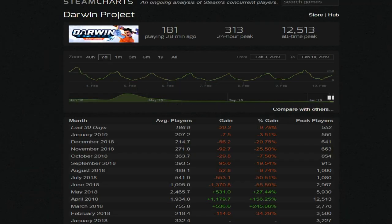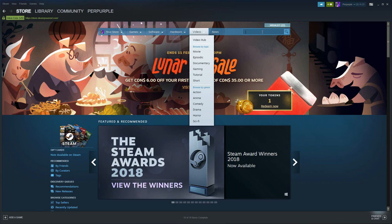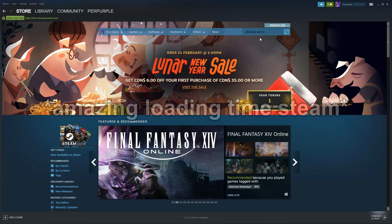First, let's head over to Steam real fast. We're going to type in Darwin Project — there we go — and click that. Now it's free to play, so you don't even have to worry about buying it. Isn't that crazy? It's free to play now!